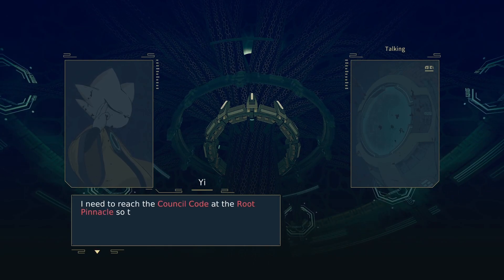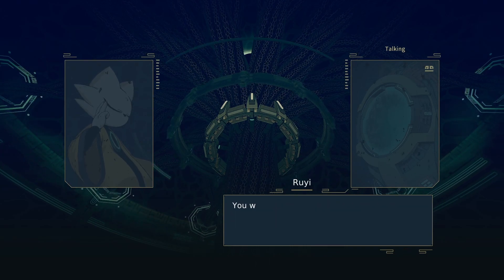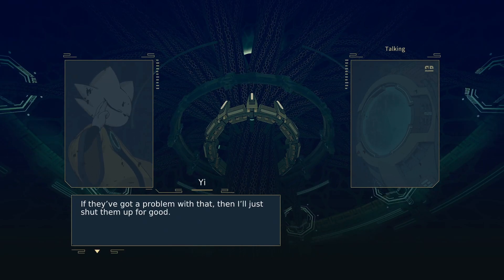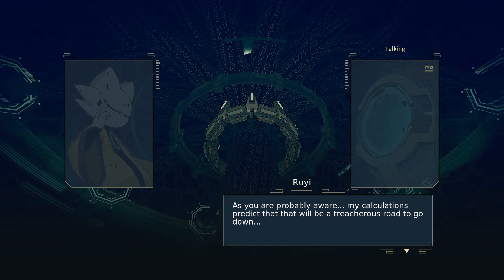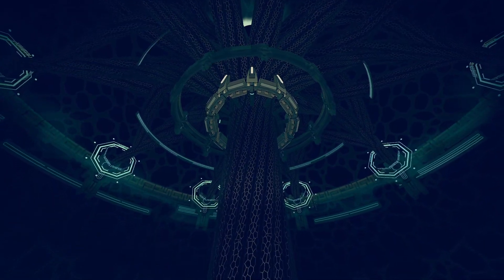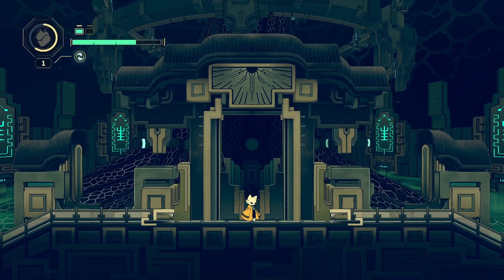I need to reach the Council Code at the root pinnacle so that we can rebuild order and punish those criminals. Forgive my impudence, but access to the Council Code requires the possession of all the Soul Seals. You will need to snatch them from the other nine souls, who certainly will not give them up without a fight. If they've got a problem with that, then I'll just shut them up for good. My calculations predict that that will be a treacherous road to go down. But regardless, time is of the essence. Please make your way to a predetermined safe zone. Interesting. So Yi designed all this, or something about it.